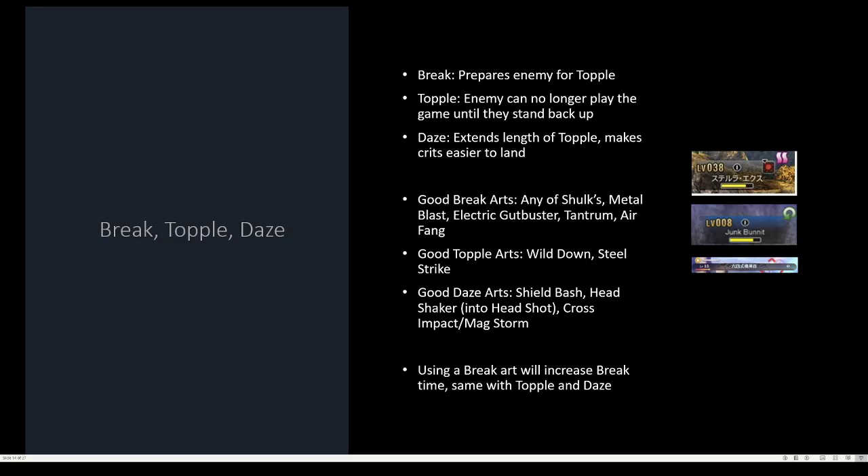Your best Topple arts are Reyn's Wild Down and Dunban's Steel Strike. Good Daze arts would be Reyn's Shield Bash — which he does instantly, he does it so quickly — Sharla's Head Shaker into Headshot, which could potentially insta-kill, and Seven's Cross Impact or Mag Storm. Also, one last thing you should know: using a Break art while an enemy is already broken will increase the Break time, and that's the same with Topple and Daze.